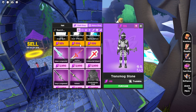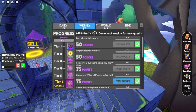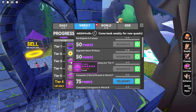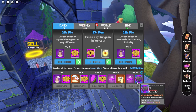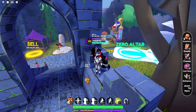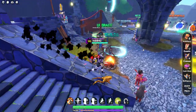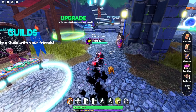The transmog stone costs 100 crystals. When you buy it, it is tradable — technically you could buy one and then go ahead and try to sell it for gold. 100 crystals is not that bad; you can earn crystals by doing your weeklies or dailies every single day to get the streak. So there are ways to get it, and it's probably a decent way to make some quick cash, just a bit of a crystal sink.